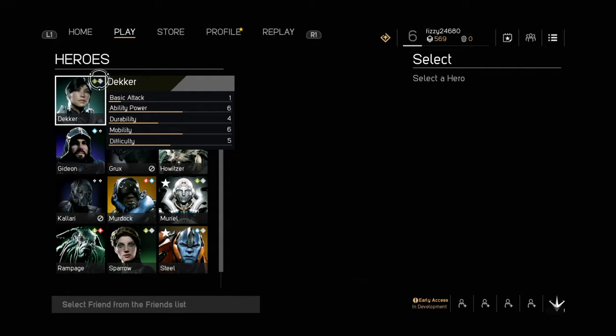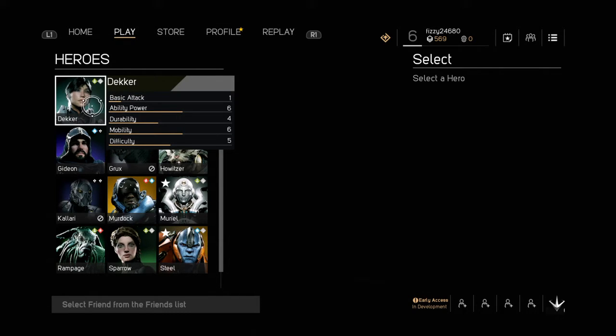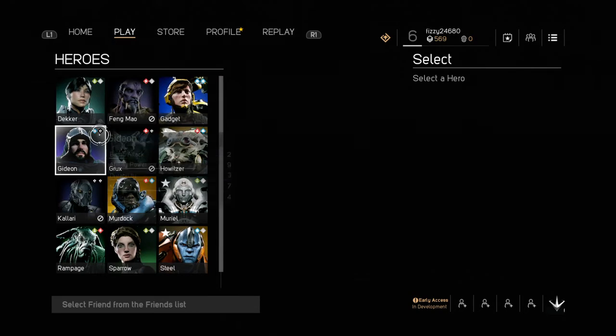If you throw in a blue Intellect card — which is something on Gideon here — it won't help Decker at all. It will not work. Decker won't even be able to equip the card. Same thing with the purple — well, the blackish more. That's Corruption. Corruption's useful.